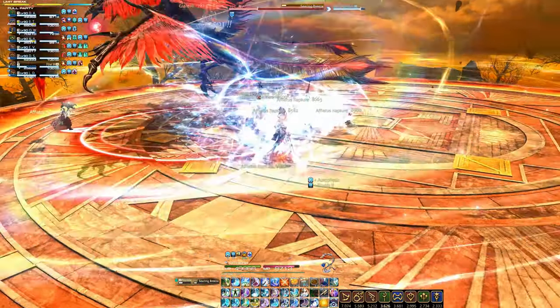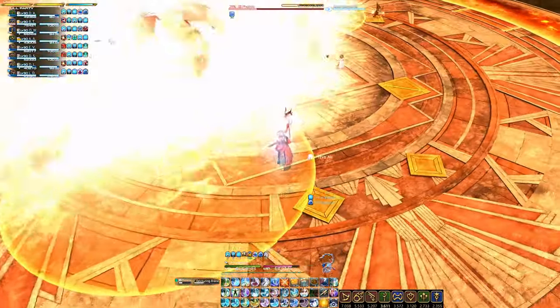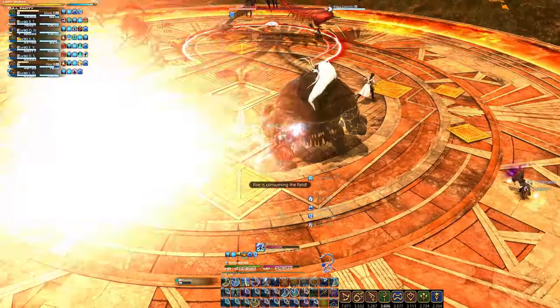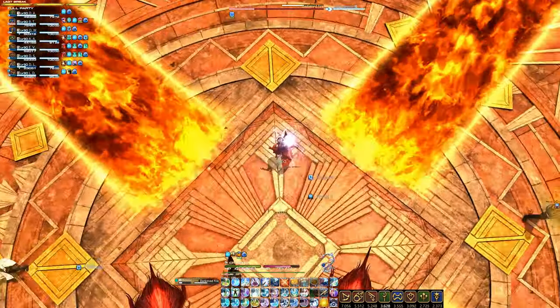But what about preparing heals for the next incoming damage? No — even with Miqo'te posing, this won't take you more than 3 seconds, right? So please just use your damaging spells in that moment. Which basically means: keep Dia or Arrow active on as many targets as possible while spamming Glare or Stone.